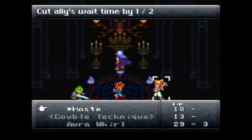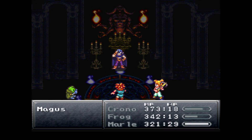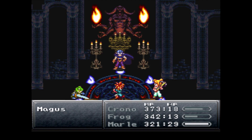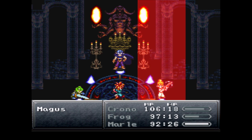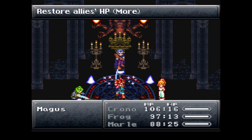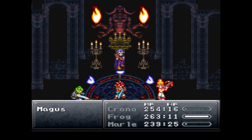Once you fully heal everybody and Magus isn't doing anything, go ahead and start doing some massive attacks. When he does his 'risking to attack' and you are at full health, go ahead and do full attacks too — get some hits in. Once he does his strong attack, try to do a full heal run, then rinse and repeat. Sooner or later you'll eventually beat him.